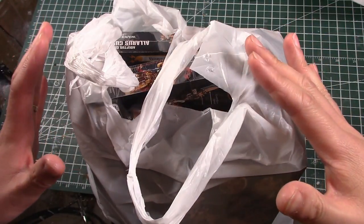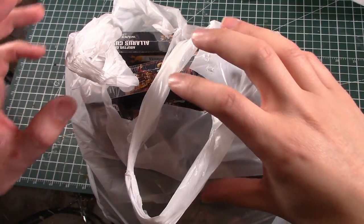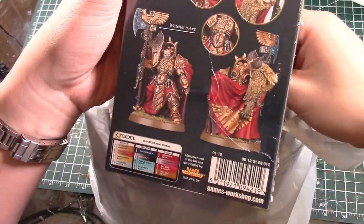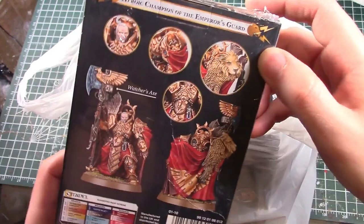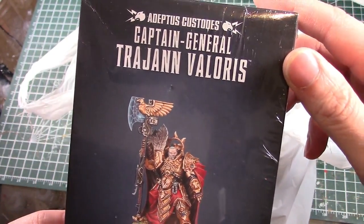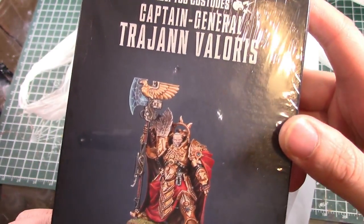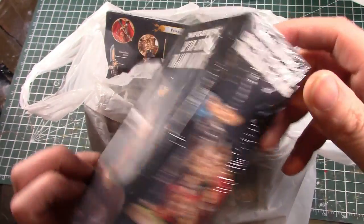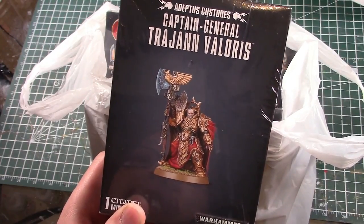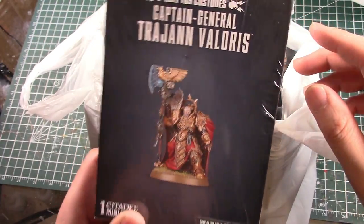This is Custodes Haul Part 1. Part 2 is next week when the Bikes and the Wardens come out, but this is Part 1 of the haul. First we have Captain Trajann Valoris. I don't think I'm going to be using him in any serious games, but for casual games and as such a cool model, I've picked him up. You're going to be seeing all these models on my Work in Progress series in the coming weeks.